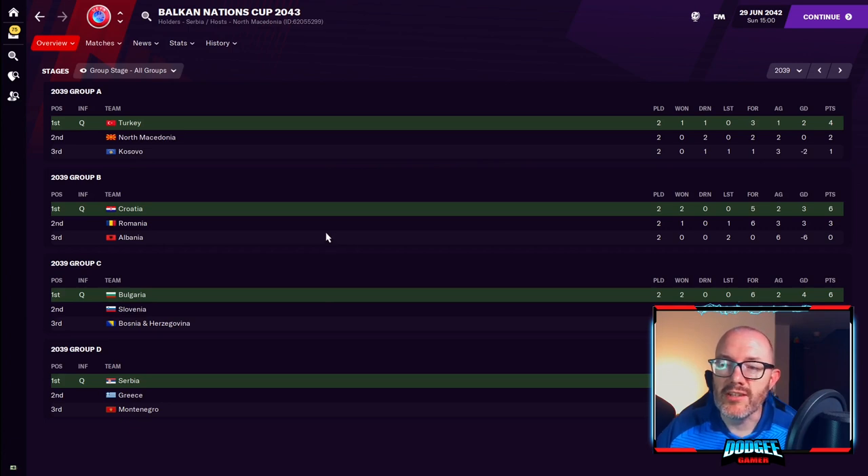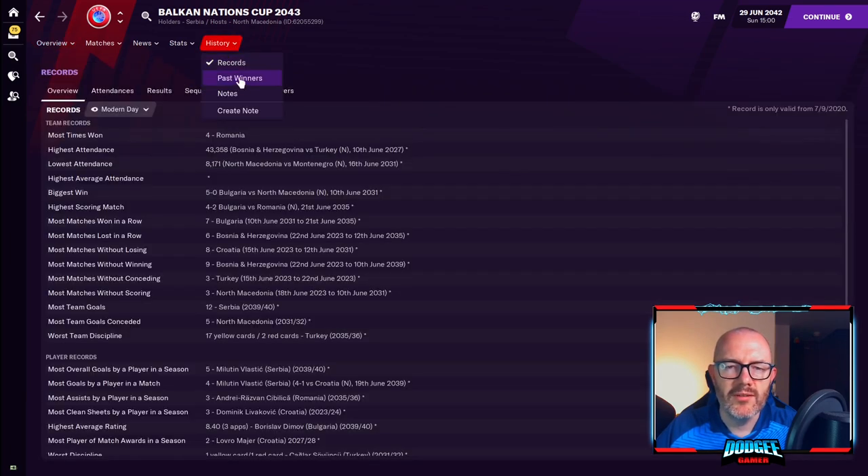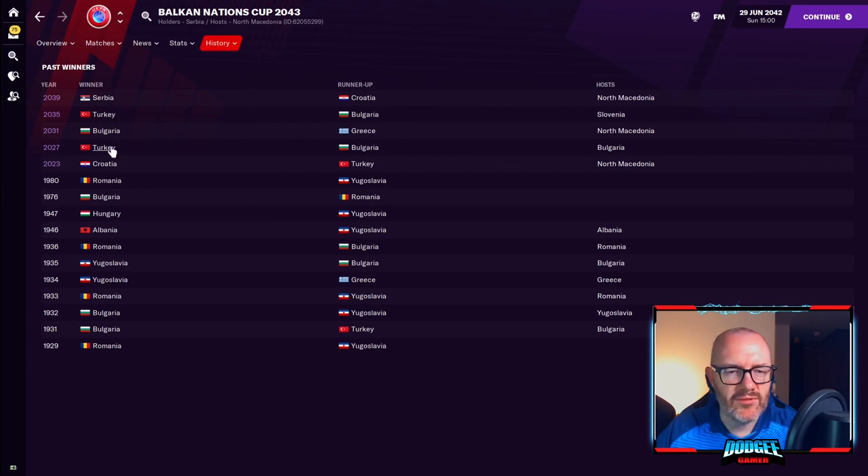Here's an interesting tournament: the Balkan Nations Cup. This used to be held as an international competition up until sometime in the 60s, and then when the European Championship came in, it was held less frequently — a couple of times in the 70s and early 80s. I've resurrected it here. We've got all those former Yugoslav countries, and then other nations from the Balkans such as Albania, Bulgaria, and Romania, plus Greece and Turkey who used to compete in that competition. So 12 teams in four groups of three, with the top team in each group going through to play semi-finals and a final. In the most recent edition, Serbia beat Croatia in the final.